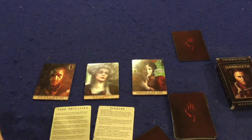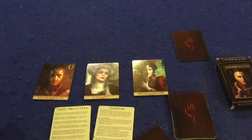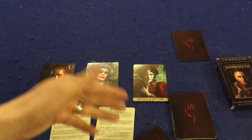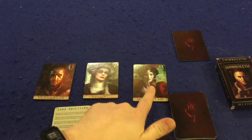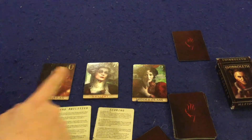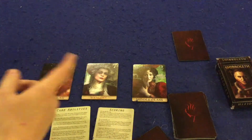There's an extra layer: you're going through a revolution, so there will be three cards out on the table placed randomly — heroes of the revolution, supporters of the revolution, and enemies of the revolution. If you eliminate someone who has an enemy of the revolution, you gain bonus points. And if you survive the round with either the hero or friend of the revolution, you also gain bonus points in addition to the points on your card.